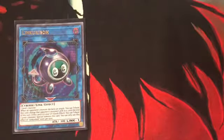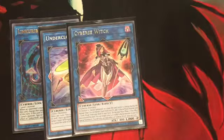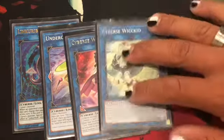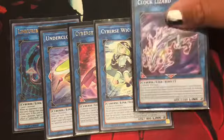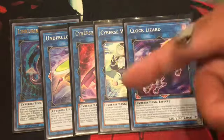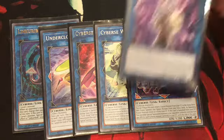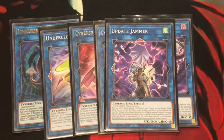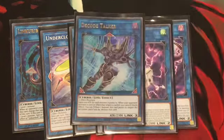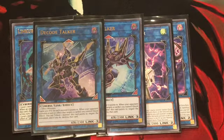Finishing off the video with the extra deck: 1 Linkuriboh, 1 Underclock Taker, 1 Cyberse Witch — the Cynet Fusion searcher — 1 Widget Kid — the Synchron searcher — 1 Clock Wizard — the Fusion Monster returner/re-Fusion Summon card, it's hard to explain — and 1 Update Jammer. Keep Update Jammer away from Decode Talker, because it basically resets the attack of all monsters on the field, which would interfere with Decode Talker's attack boost.